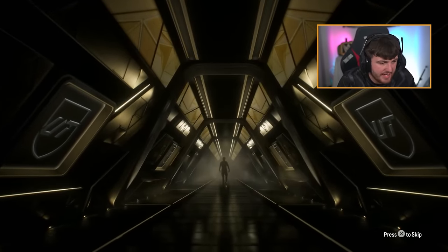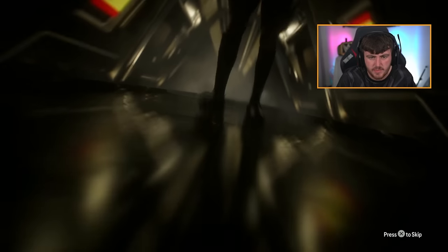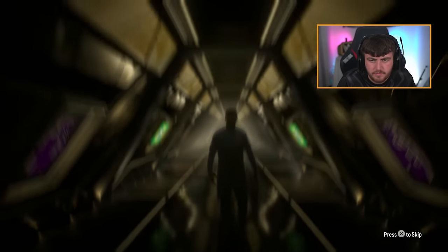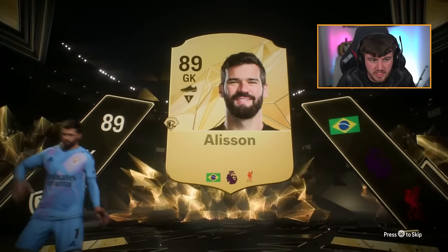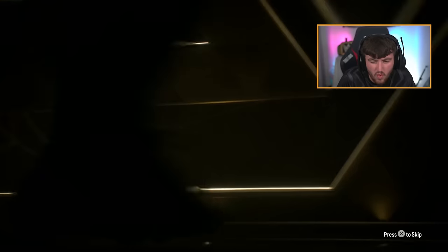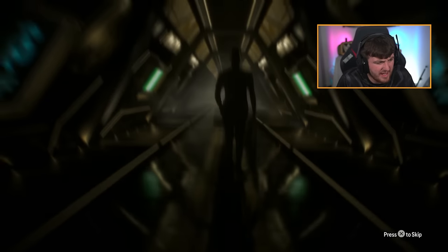We've got some big packs for Lee now. He's done his hybrid leagues and nations SBCs, so he's got two rare mega packs and some other good packs. Mega pack - walkout! Goalkeeper from Brazil - is that Alison or Ederson? I think it's Alison - yeah, it is. No double walkout but still solid. Kotju, Undav, De Boe - looks like a good starter CB.